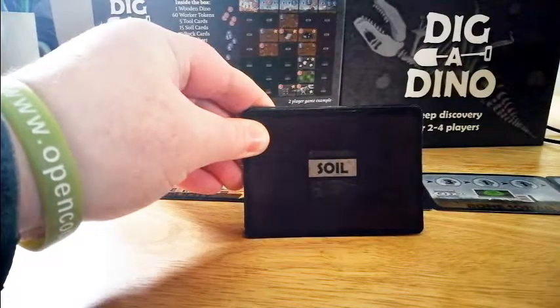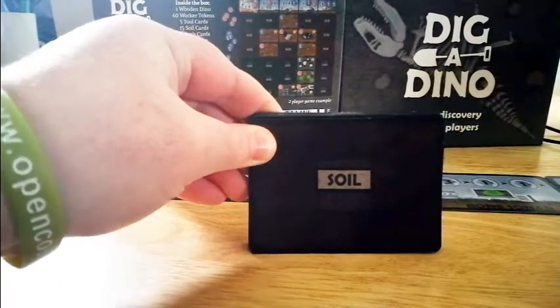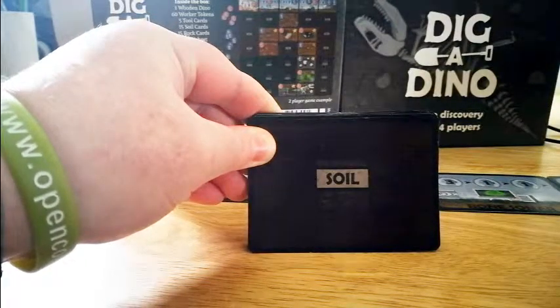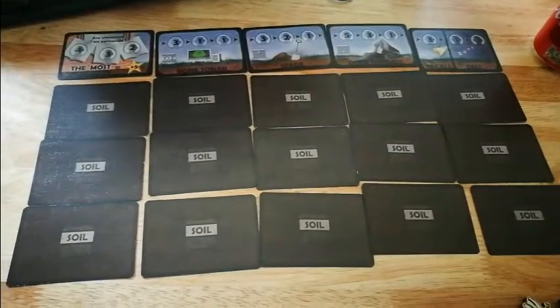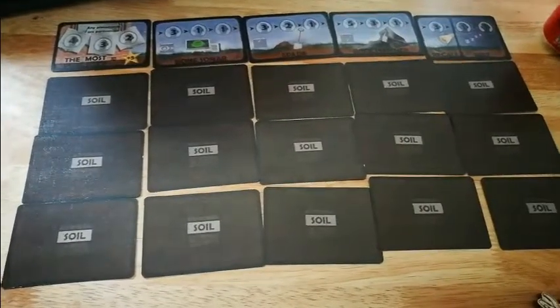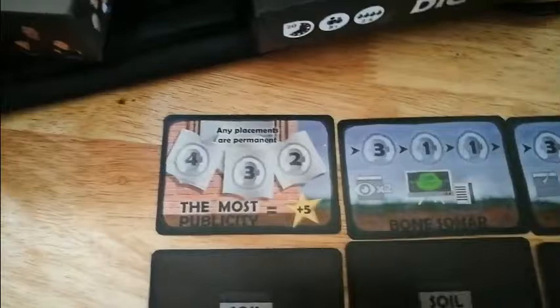The next thing you want to do is take all your soil cards, don't look at them, place them face down in a five-by-three row. I had the order of the tool cards wrong at the beginning, so I'm just going to go through them again.